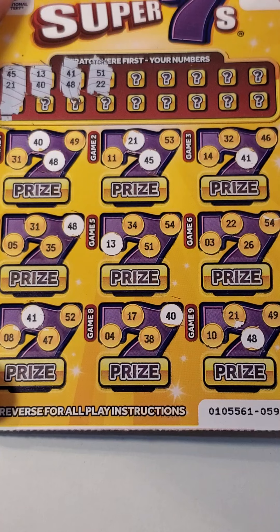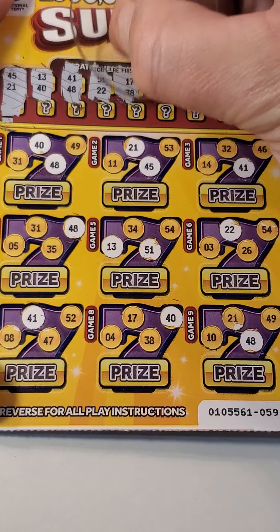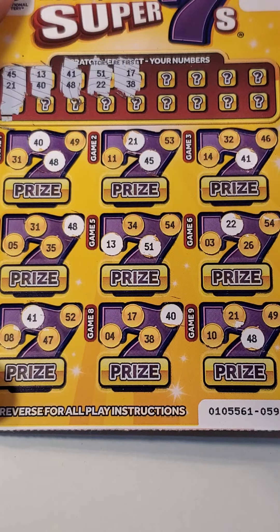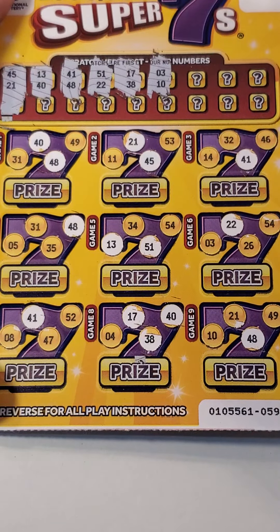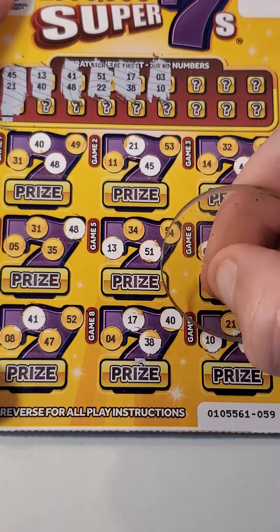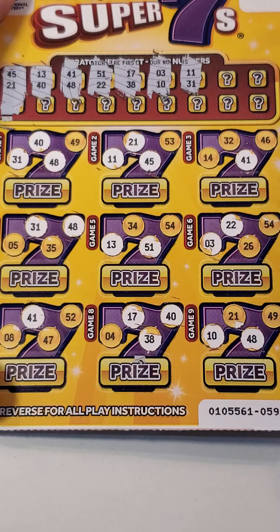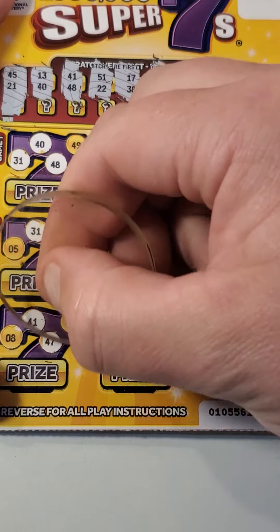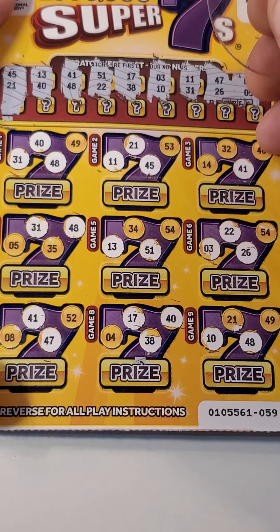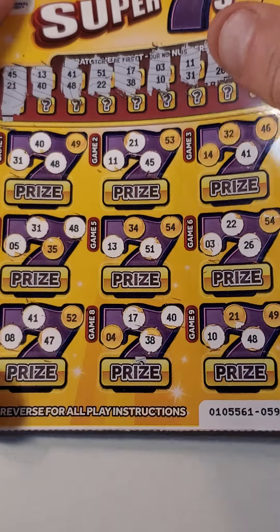51, 22 — we've got 22 and 51. 17, 38 — 17 and a 38. 3 and 10 — there's a 3, there's a 10. 11, 31 — we've got 11 and a 31. It would be nice if we get them too. Another 31. 47, 26 — we've got 26 and 47. Last two: 8 and 5 — we've got 8 and a 5. Nothing on that one.